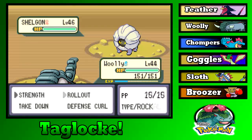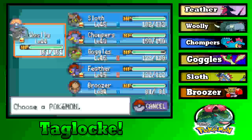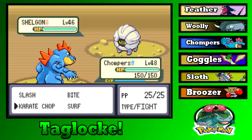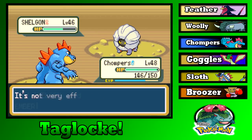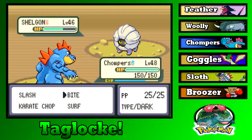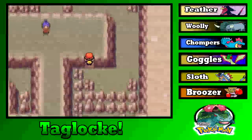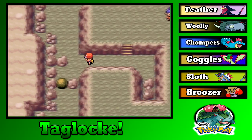Shelgon — I would have loved to get you. Unfortunately we got Roshi. Why am I sending in Chompers? This thing isn't even a Rock-type, it's a Dragon-type. Of course. I don't know what I'm thinking — I shouldn't be playing Pokemon right now.